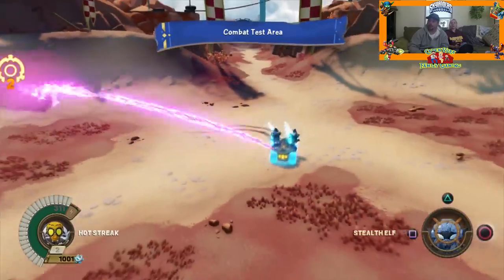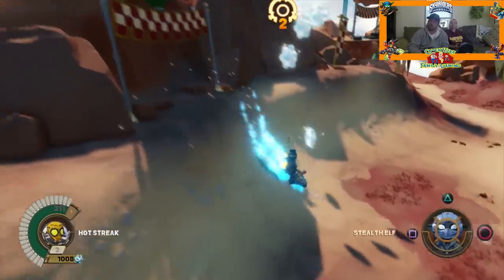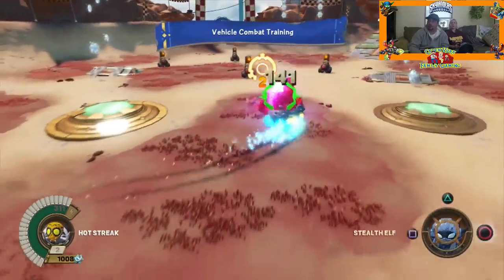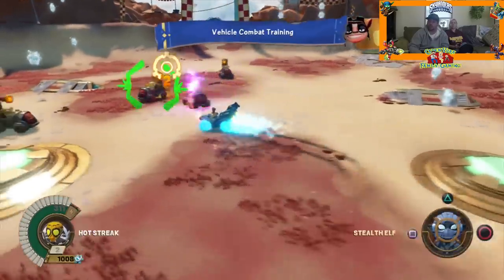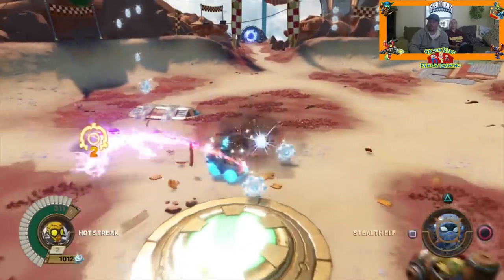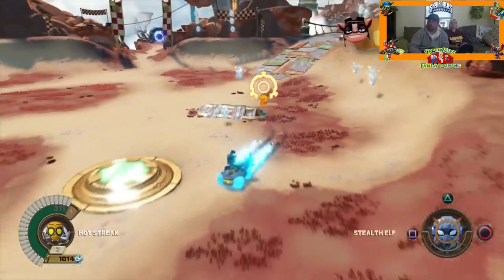Combat test — okay. This is where we can test out our vehicles' strengths and new moves. Now they're our weapons. We will be testing out more of our stuff eventually. Oh, these things are powerful, aren't they? Are we getting experience with this? I'm not sure, I think so. Oh, we're getting gear drops, that's for sure. That's cool. Oh, there's more stuff over there — talk to Flynn.